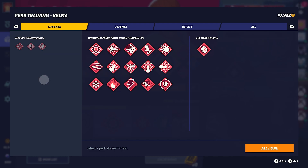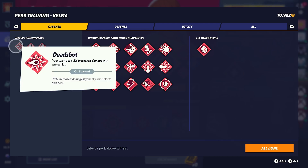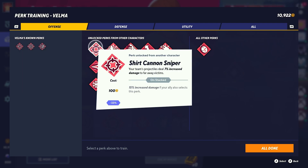We are also using a lot of projectiles, so having a projectile buff could also come to your advantage. Deadshot is one you could select — your team deals 5% increased damage with projectiles, 10% increased damage if your ally also selects this perk. Now Shirt Cannon Sniper — if you're confident with your projectiles and you're hitting enemies from far away — could be one to select as you will have 7% increased damage when hitting enemies from far away. This is not a common thing for allies to select in MultiVersus though.